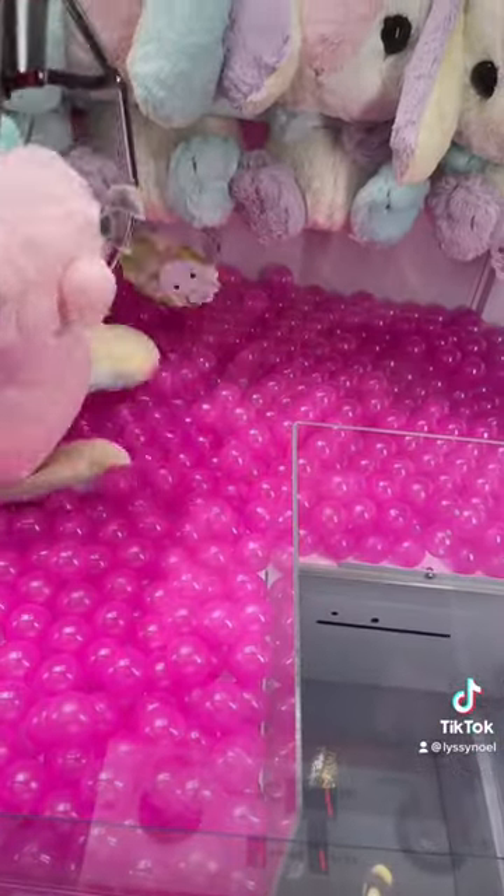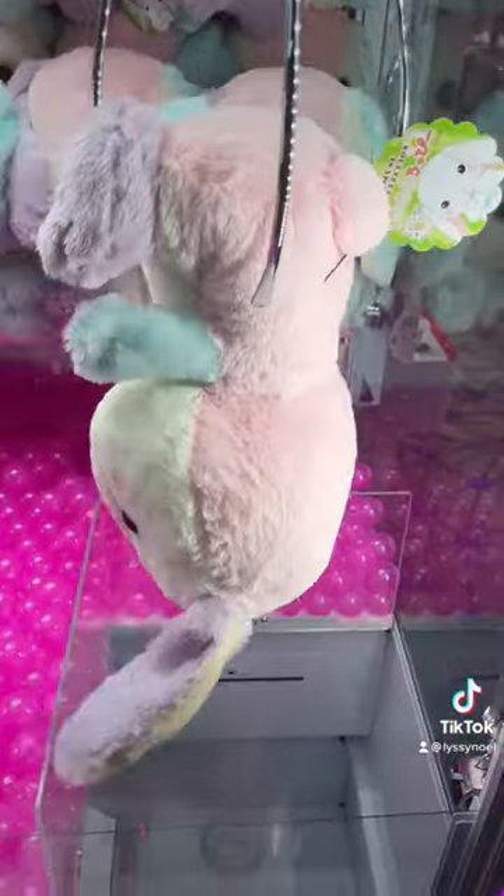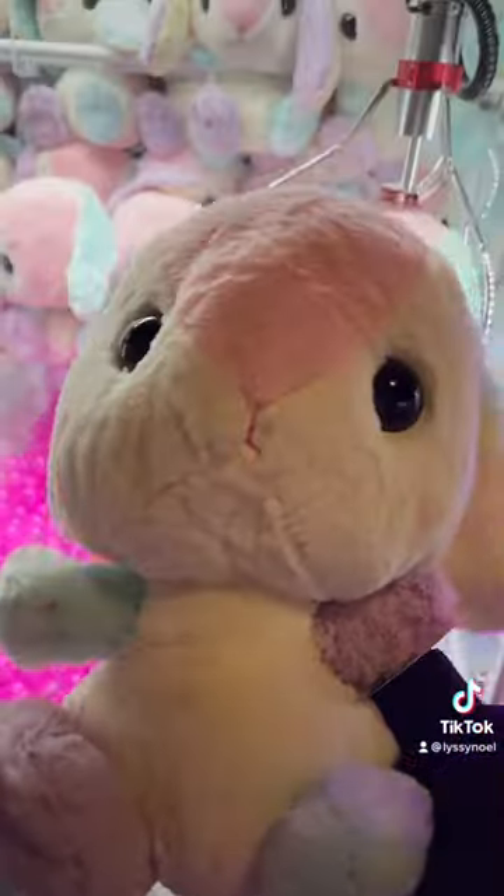Tip number two is going for the smaller portion of the plushie. For this bunny, for instance, I grabbed it by its lower body because the head was too big to grab. It held on a lot easier this way, and I was able to win the rabbit.